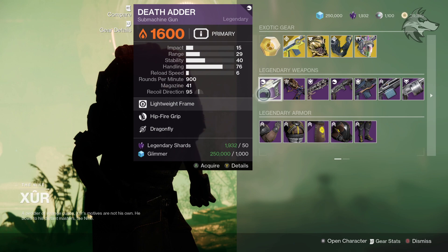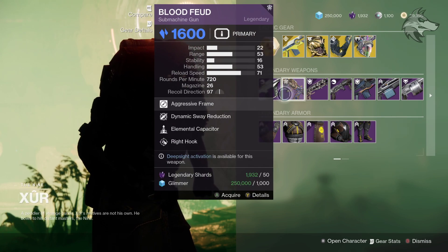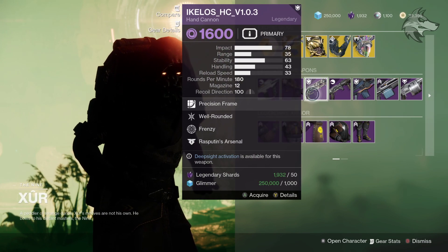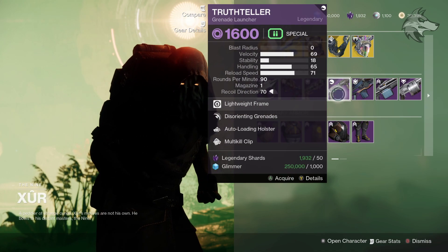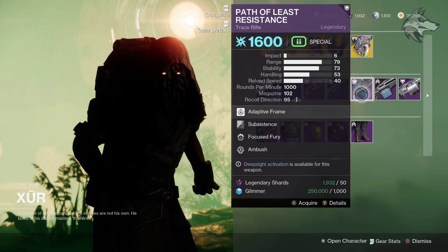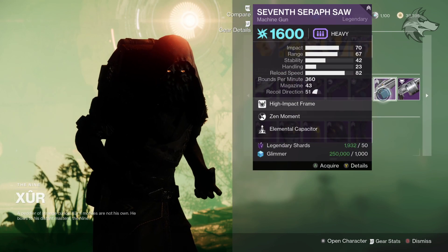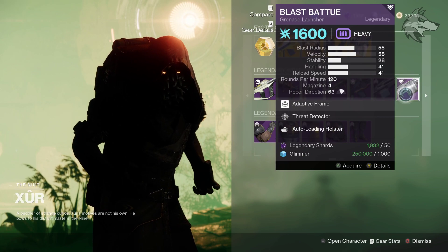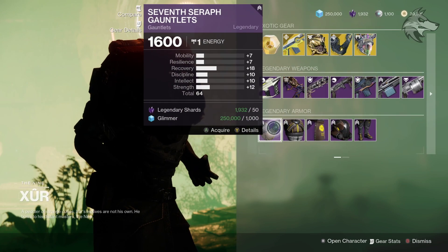We've got the Death Adder with Hipfire Grip and Dragonfly, also the Blood Feud SMG which has Dynamic Sway Reduction and Elemental Capacitor, and then the Ikelos Hand Cannon with Well-Rounded and Frenzy. There's also Truth Teller with Autoloading Holster and Multi-Kill Clip with Disorienting Grenades, the Path of Least Resistance with Subsistence and Focused Fury, the Seventh Seraph Saw Machine Gun with Zen Moment and Elemental Capacitor, and finally the Blast Batuu with Threat Detector and Autoloading Holster.